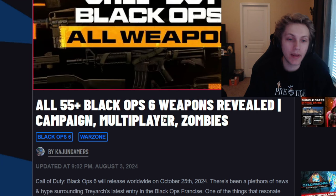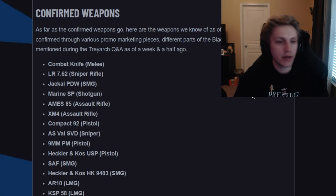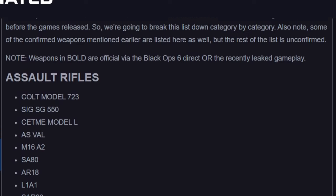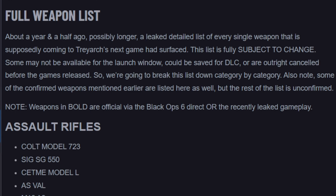We have all of the weapons confirmed for campaign, multiplayer, and zombies, and then we have the confirmed weapons list. These are all the weapons that were in the beta — make sure you go and check this out because I'm not going to be covering this specific list. If we go to the full weapons list right here, it says about a year and a half ago, possibly longer, a leaked details list of every single weapon supposedly coming to Treyarch's next game has surfaced. This list is fully subject to change; some may not be available at launch, could be saved for DLC, or outright canceled. Weapons in bold are officially in Black Ops 6 and have been shown in either the Direct or gameplay.